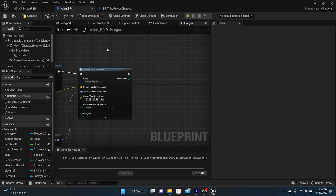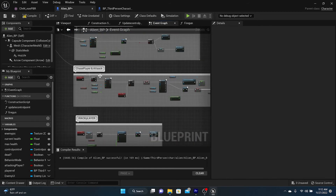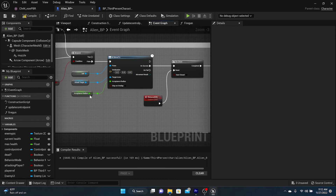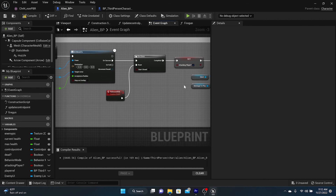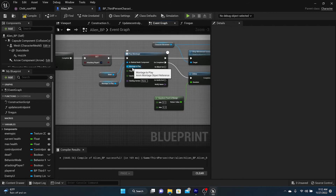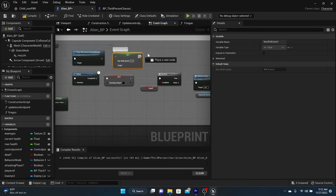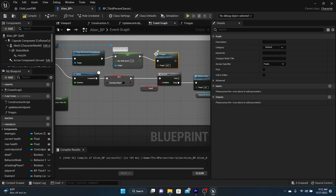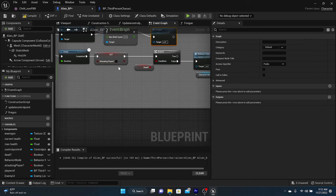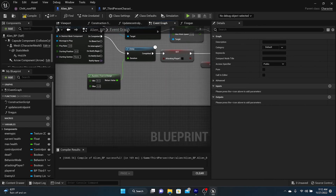Now we need to actually call that Fire Gun function from the event graph. Here's the Chase Player and Attack section — we'll call Fire Gun there. Reading through the logic: they move to the player, once within acceptance radius they stop, set themselves to Attacking Player, play the aiming montage, stop movement, walk speed goes to zero — right here is where we should call Fire Gun. After it completes, it waits one to three seconds, sets Attacking Player back to zero, checks if dead, and if false it releases the attack to run through the code again.